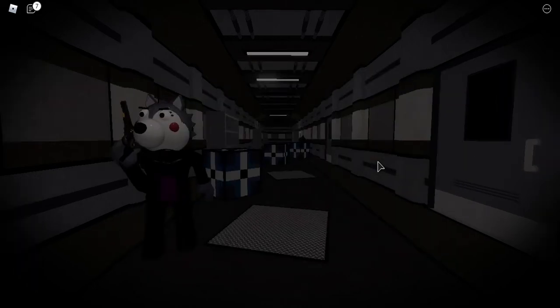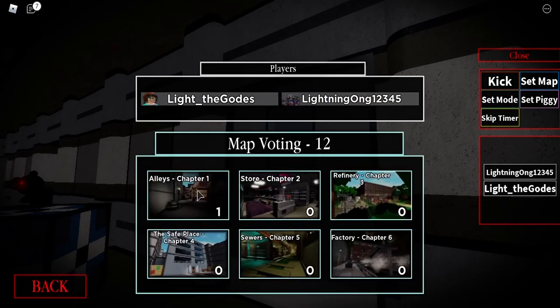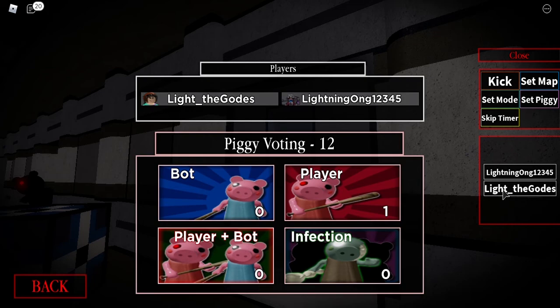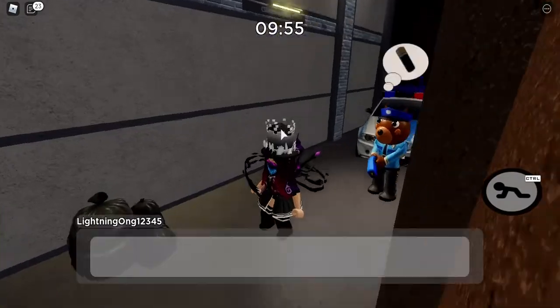Press play and go to Piggy Book 2. We're going to skip the timer and pick the Alice Chapter 1. You can do this with the default or Piggy. I'm going to pick a player and we'll use the alt mode because it's easy to do, so let's get started.